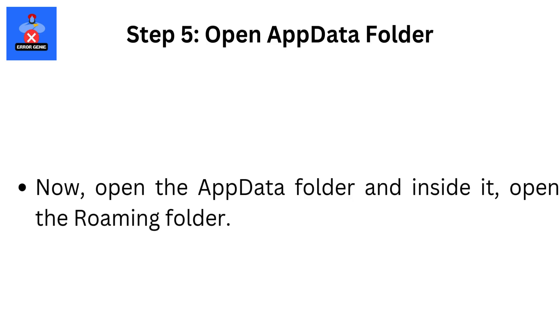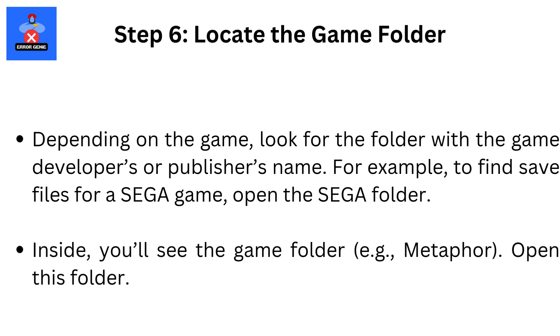Step 5: Open the AppData folder. Now open the AppData folder and inside it, open the Roaming folder. Step 6: Locate the game folder. Depending on the game, look for the folder with the game developer's or publisher's name.